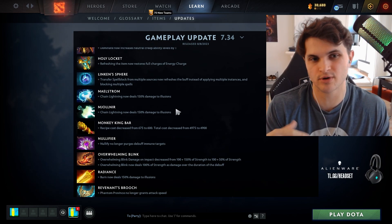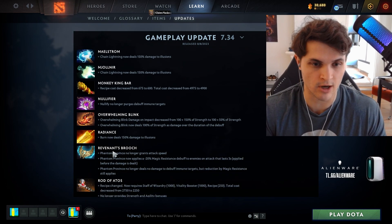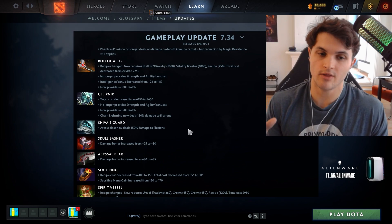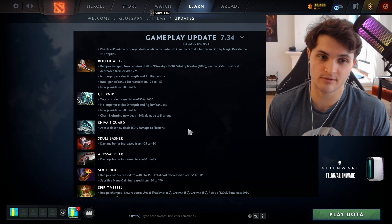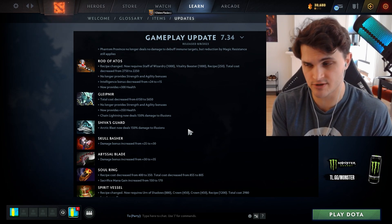They also made it so all items previously bought to deal with illusions now do more damage to illusions — Maelstrom, Radiance, Shiva's. This is a huge quality of life buff for killing illusions, but now let's talk about the heroes most affected.